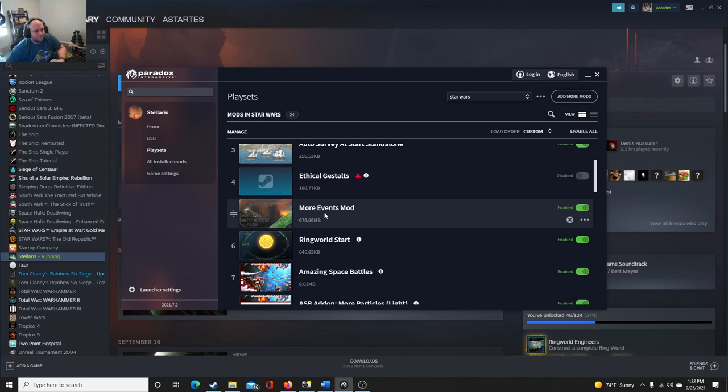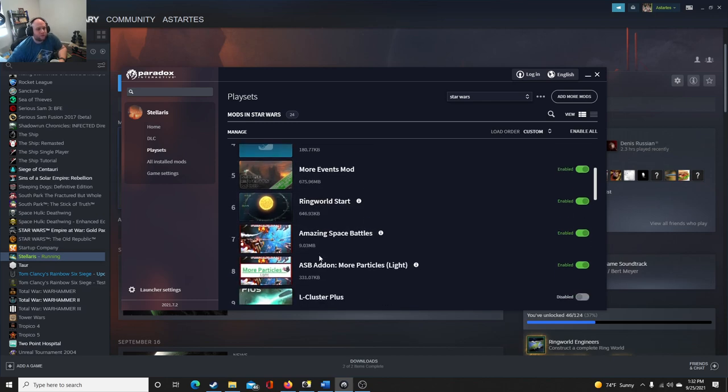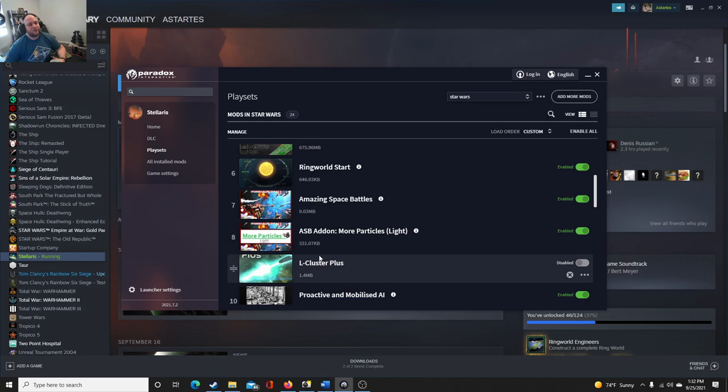More events mods — I just like this to change things up, though I always get annoyed by how many events pop up. Ring world start — you can start on a ring world, I really enjoy it, they're pretty, and you could be defensive and basically just have one system. Amazing space battles — I really recommend this, you can still play like vanilla but the battles just look so much better. Add-on more particles: Stellaris limits how many bullets are shown, and I have a decent computer, so this allows more bullets to be shown.